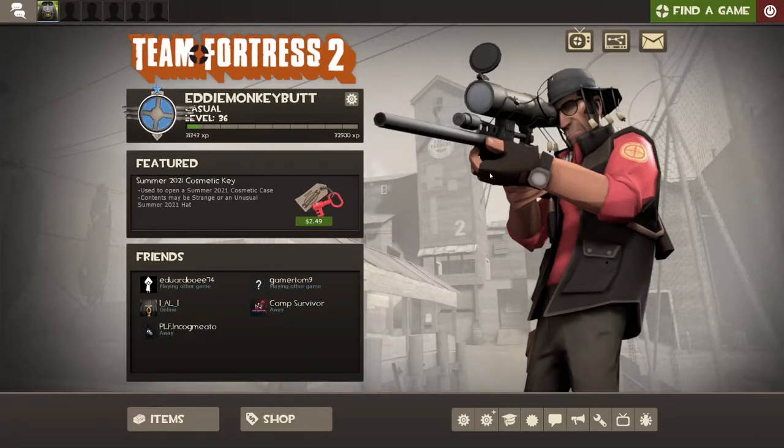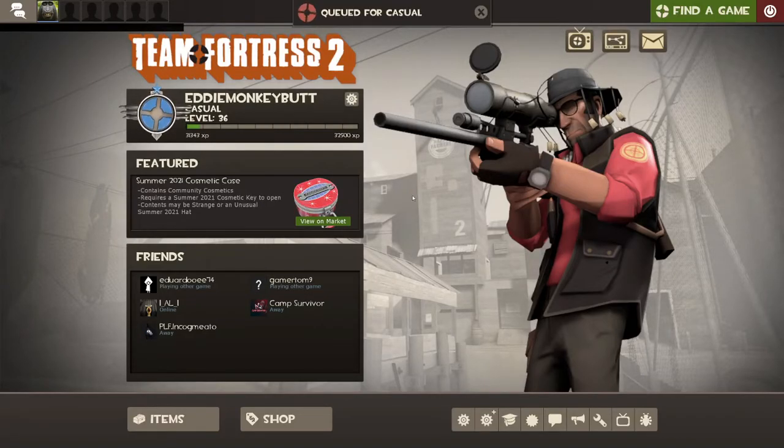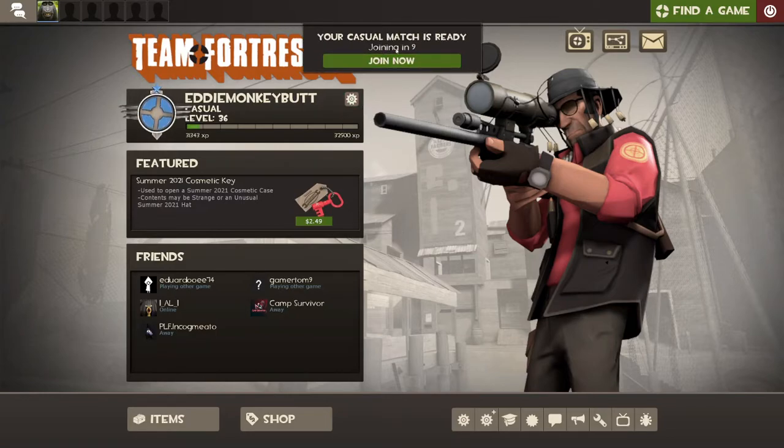I'm in a game now — Two Fort. Really quick: I'm gonna be honest, I'm gonna have to switch to my Machina loadout. It's the best way to play. It'll say 'Queued for Casual' which means it's getting into a game — it'll find one. When you're about to join one, it's found one and you can just press 'Join Now,' or it'll say 'Joining' at the end of the timer.